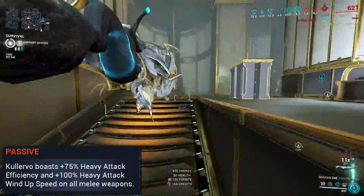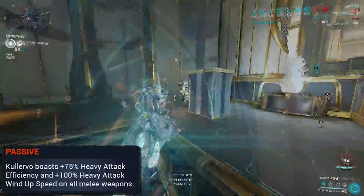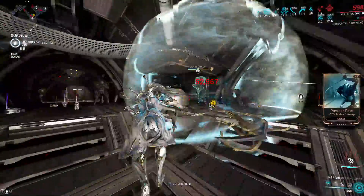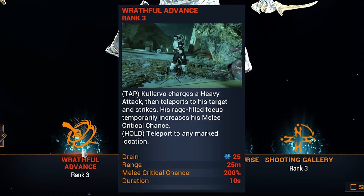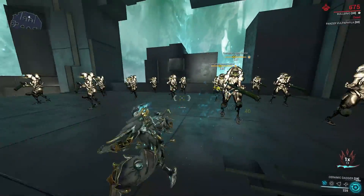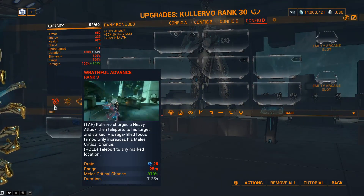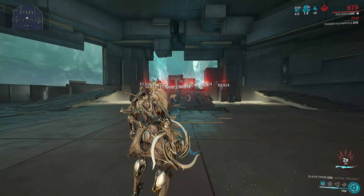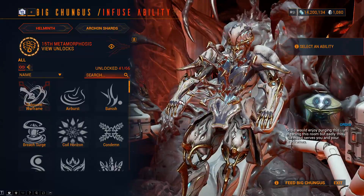His passive also grants melee weapons 75% heavy attack efficiency and 100% more heavy attack wind-up speed, making this feel very smooth. Using either the heavy attack teleport or normal teleport grants Calervo a flat increase in crit chance to all melee attacks. With just 100% strength, this is 200% more flat CC, giving you guaranteed orange crits on any melee. Strength mods give double their value here — something like Transient Fortitude gives 110% more on top, giving all melees guaranteed red crits for however long your duration is. This is also on his helmet, albeit with a lower floor on both stats — but is it crazy to say this might not even be his best ability?